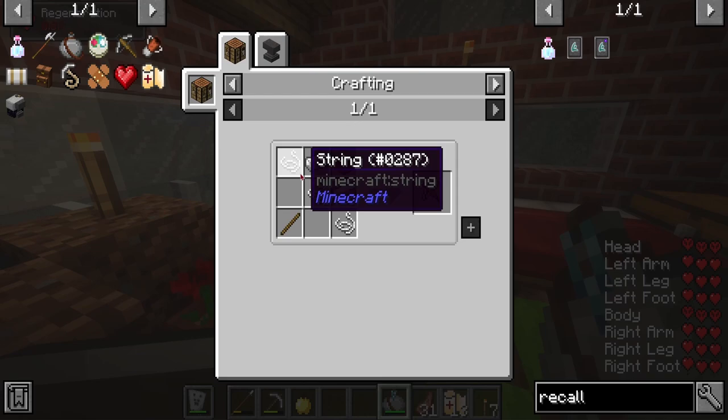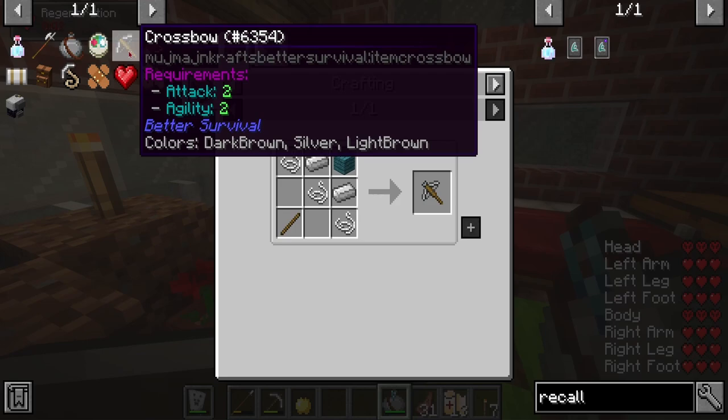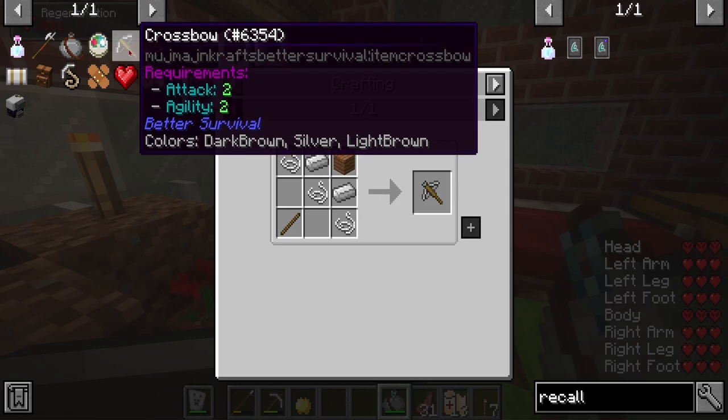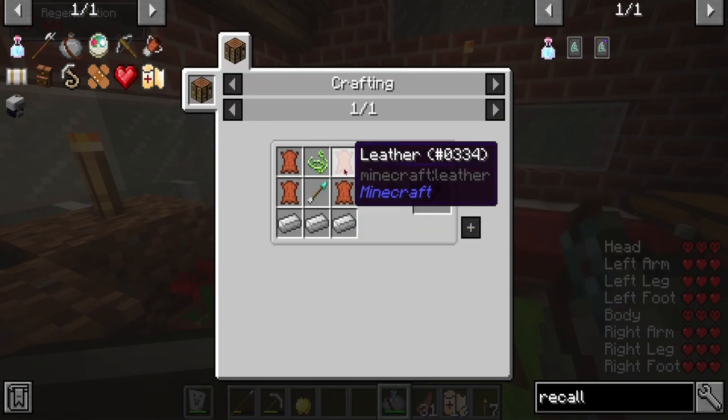I think we should get a ranged weapon. I feel like I've been killed too many times by skeletons - they need to feel what it's like to die with a fire arrow to the head. So we're gonna make this. We have enough. I'll make a quiver as well, that seems to be helpful.